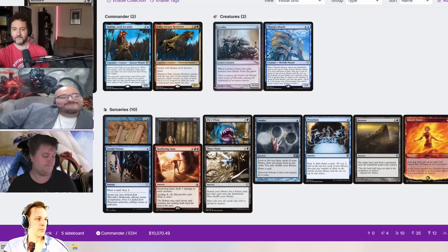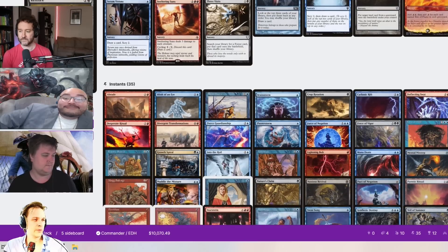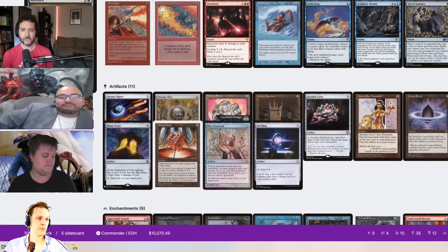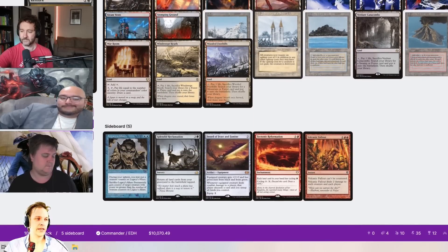I'm playing Pako/Haldan. This is a divergent deck with a Leveler and Thassa's Oracle, so I win the game at instant speed with Divergent Transformation. Other than that, it's a basic Temur controlling deck with an Underworld Breach package inside as a secondary option. With that, let's take a look at some opening hands.